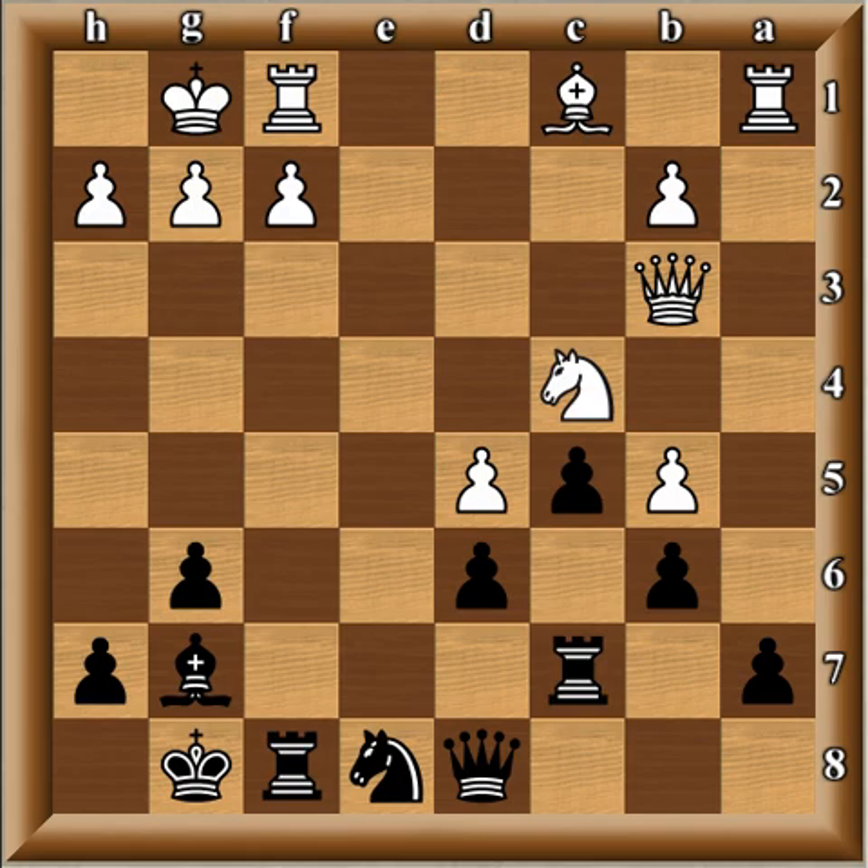Now rook c7 — interestingly, Kramnik had actually played this same position as white against Van Wely in 1995, so it's funny how these positions repeat. Rook c7 is a great move because it defends and still gives black a chance to attack the f2 pawn — a very good way of defending without losing your offense. Then bishop d2, as white just wants to deal with this strong bishop, rook cf7, bishop c3, and queen d7.